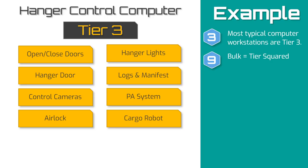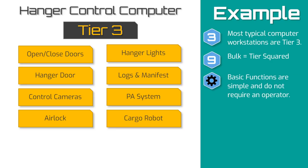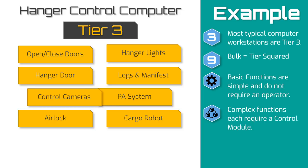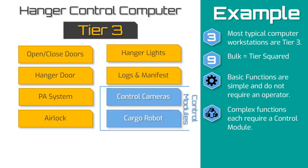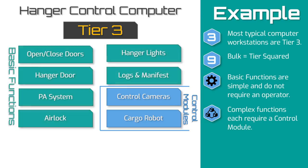Now that I have my list, I separate the items according to what is a basic function and what is going to need its own control module. I recall that basic functions are simple and do not require human interaction or the use of skills. From this list, I decide that using the cameras and controlling the cargo robot will require their own control modules, and the rest can be basic functions.